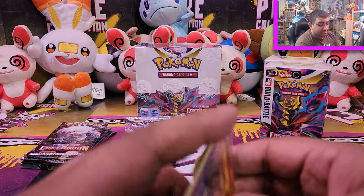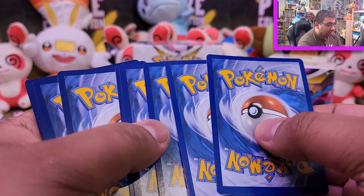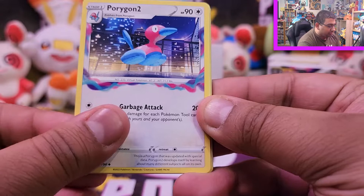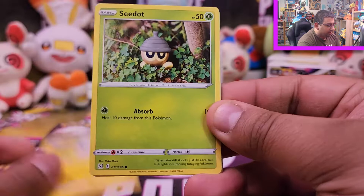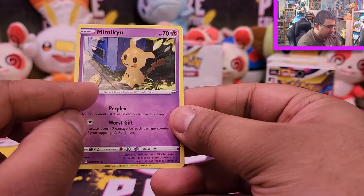On to the second Build and Battle box, pack number five. We've got Porygon2, Arrokuda, Tynamo, Snom, Horsea, Meditite, Shellos — getting used to the new camera framing — a Chop reverse, and a Mimikyu with a little Pikachu on there. That's cute.